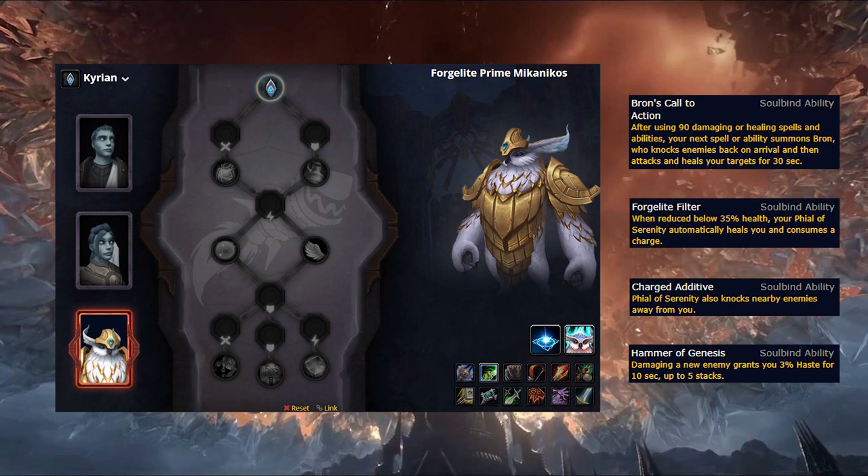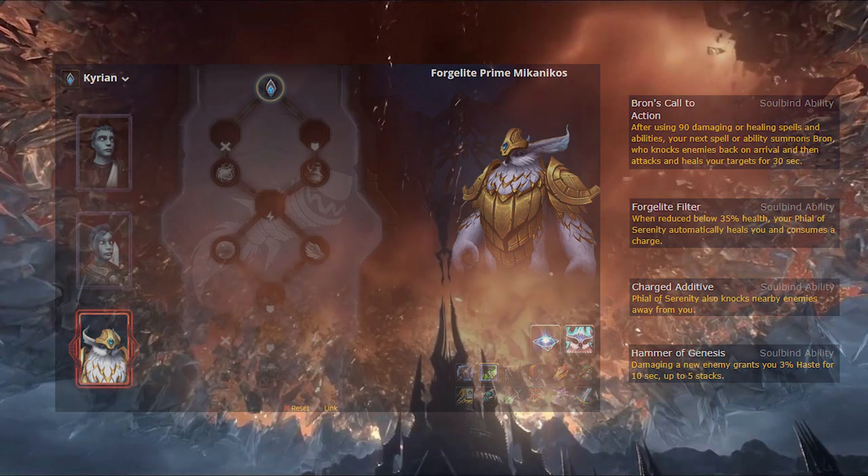In the end, Kyrians are by far the best choice for Vengeance at this time in all forms of content, thanks to the synergies between Talents, Legendaries, and their Demon Hunter ability, as well as the general strength of Phial of Serenity and their Soulbinds for tanks.